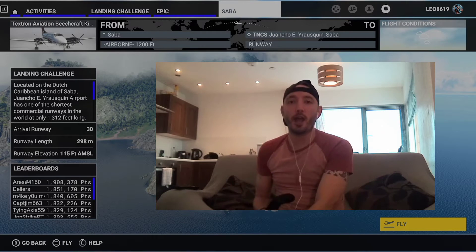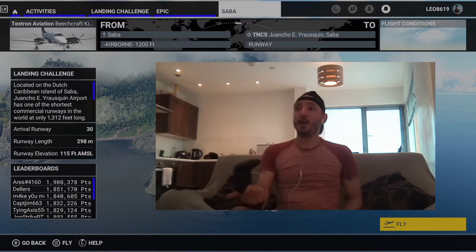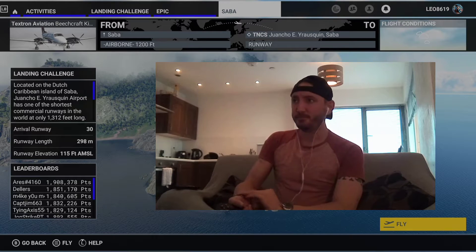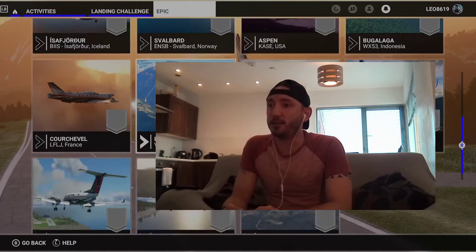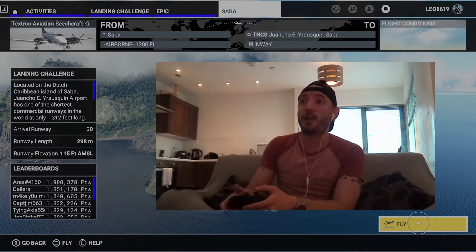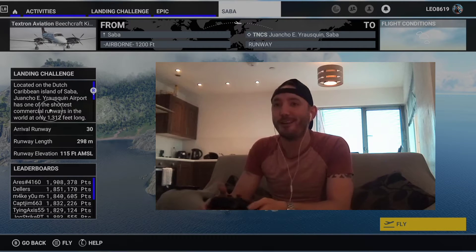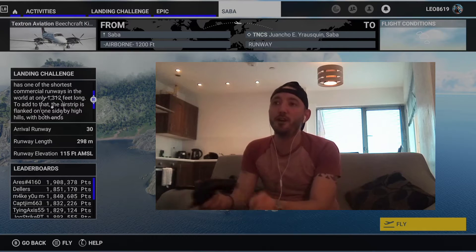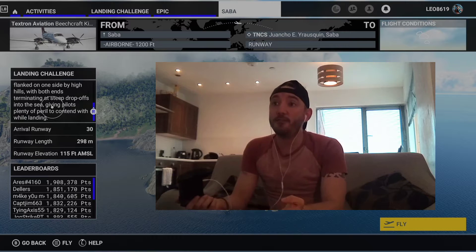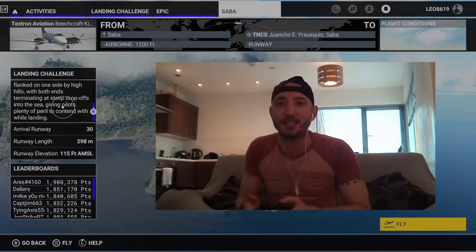Hey guys, welcome back to Leo Gaming. Today we are doing a landing challenge on Microsoft Flight Simulator using the Beechcraft, landing at Saba in the Caribbean Netherlands. The Juancho E. Yrausquin Airport has one of the shortest commercial runways in the world — only 1,312 feet — flanked by high hills with both ends terminating in steep drop-offs into the sea, giving pilots plenty of peril to contend with.